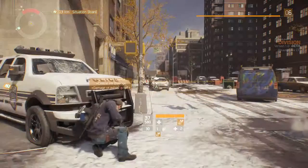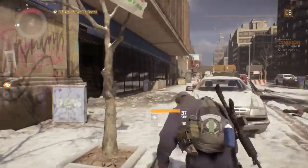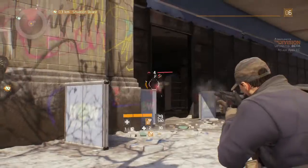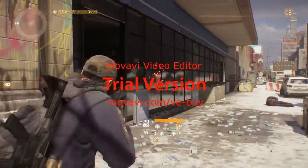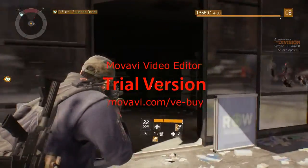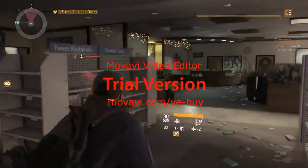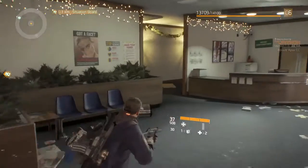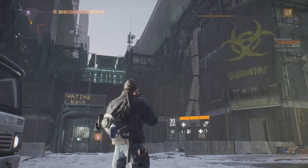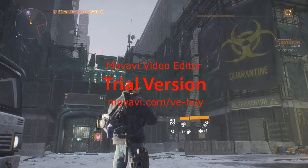You also have armor, which helps you survive longer when shot. Weak armor means you'll die quickly. Your armor follows the same ranking system — worn, standard, specialized, superior, and high-end — and these apply to all guns, armor, and pistols. Items are found around the story area, in the store, and inside the dark zone.